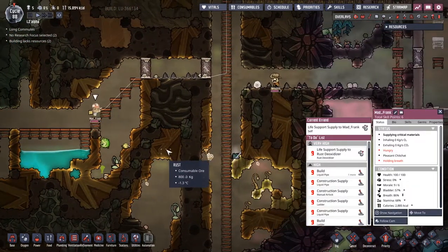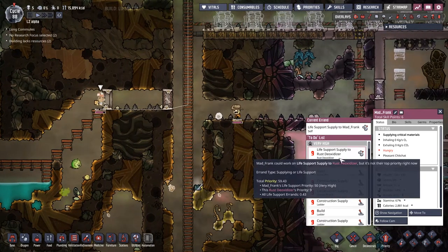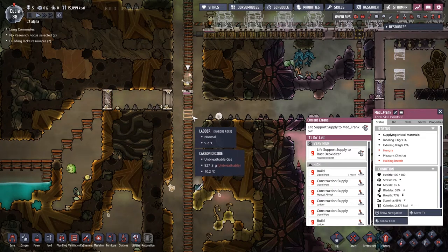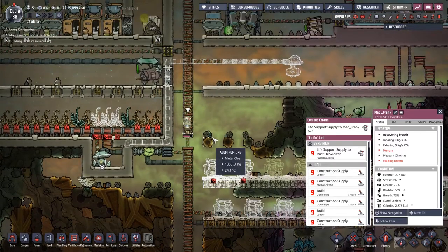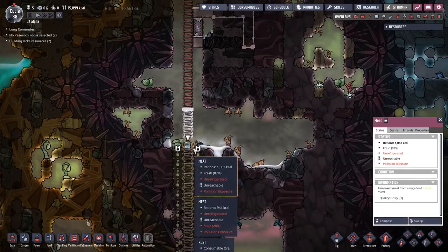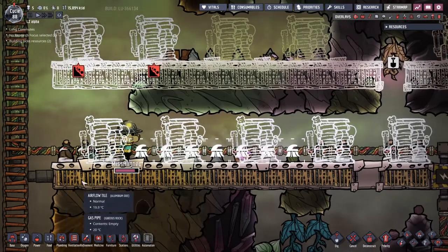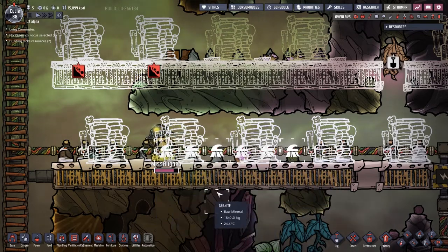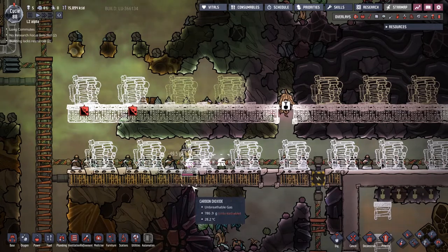We're in one of these hilarious loops again where we've got Decipher and Mad Frank desperately trying to get rust to the deoxidizer. But they keep going into this central bit, running out of breath before they even get to the top of the ladder, dropping the rust all the way down the bottom. We've got loads of rust down here now. Keeps telling me there's water here - I didn't think so until I dragged the mop tool across the tiles down here, when suddenly I got a whole bunch of orders up the top. Crazy.